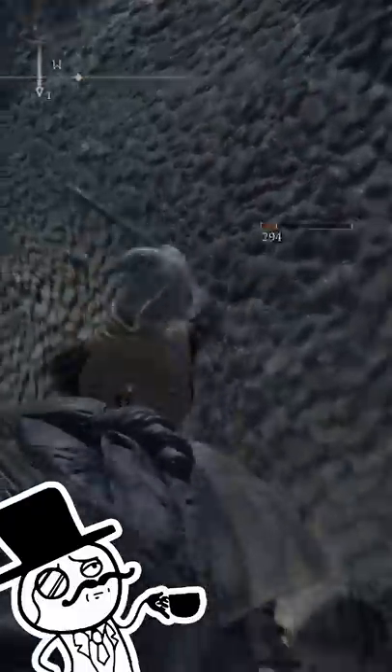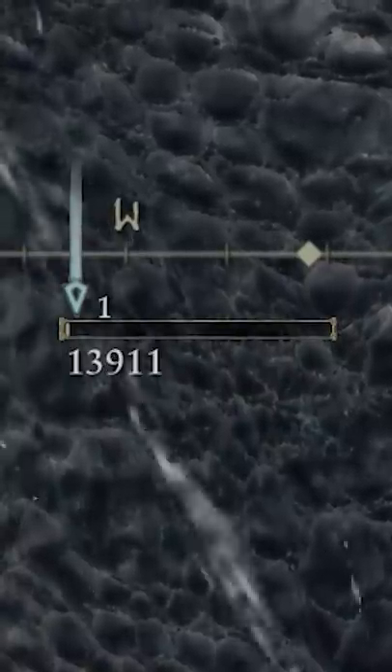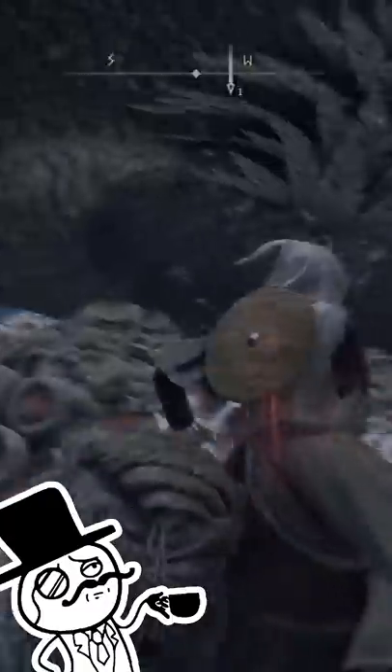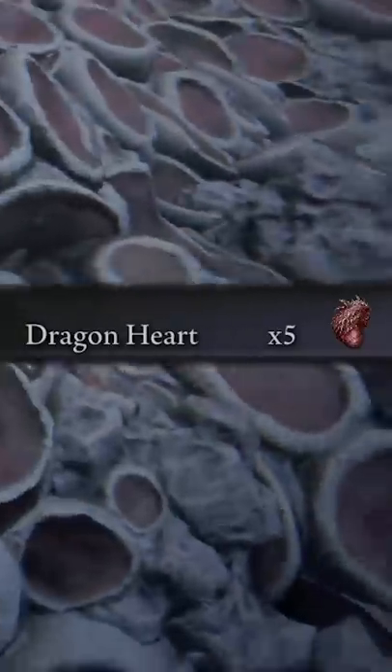I think any moment now this boy should die — there we go. We're just a few hits away from his eventual death, and there we go. This giant beautiful creature of nature has just been evaporated by us. We get a dragon heart — well, five of them actually — and then a whole bunch of souls.